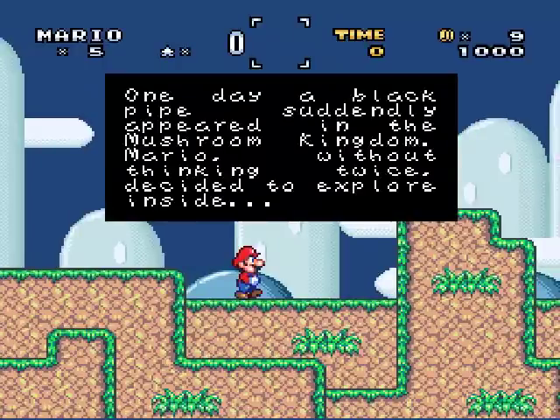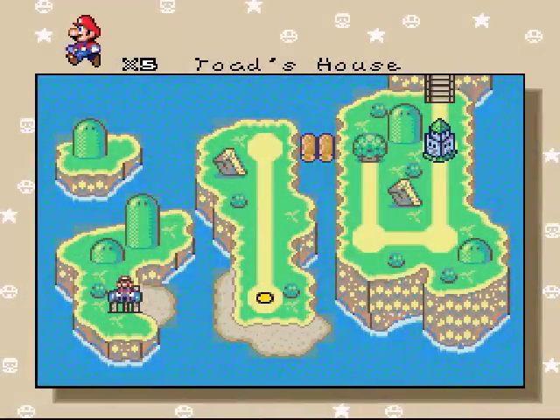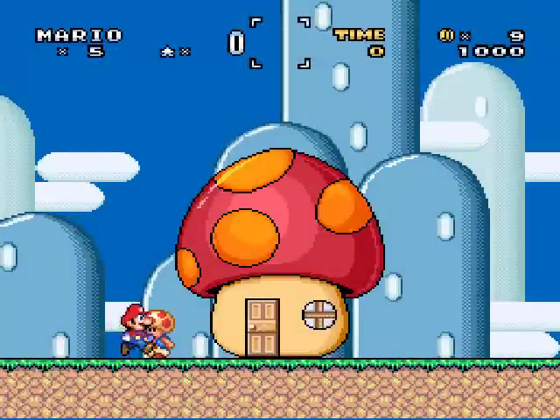It's still much more interactive than the usual one. One day, a black pipe suddenly appeared in the Mushroom Kingdom. Mario, without thinking twice, decided to explore inside. I really do not like this font. We've run into this font many times before, and it can be kind of hard to read sometimes.